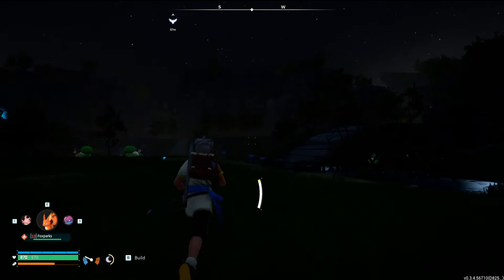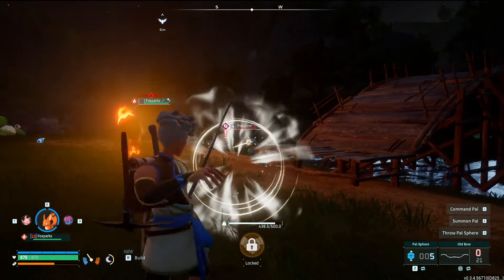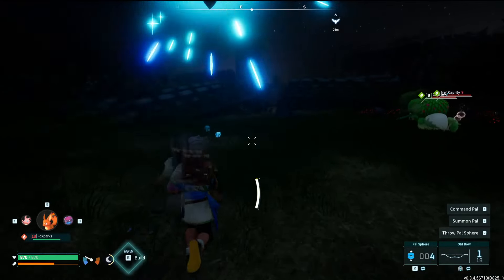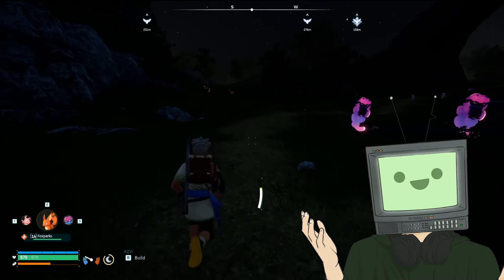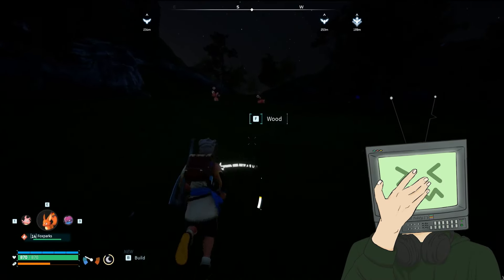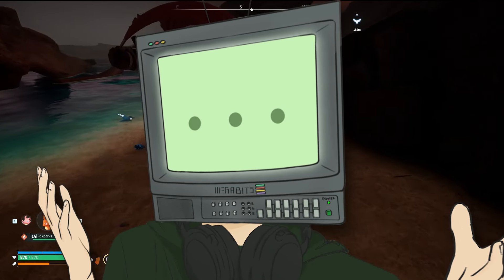It's nighttime now and there are two pals that I'd like to catch. First of the two is going to be a Depresso, because dear viewer, no base is complete without a Depresso, and this is a hill that I'm willing to die on. The last pal I wanted to get was a Tombat, but for the absolute life of me I could not find one at all - I searched for a long time, but they weren't here.